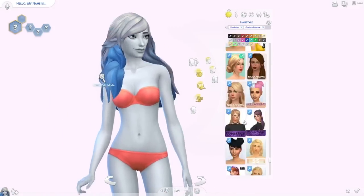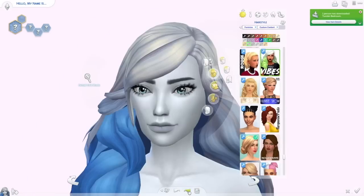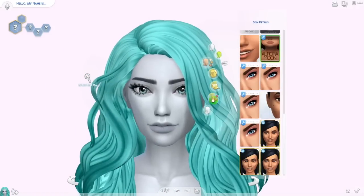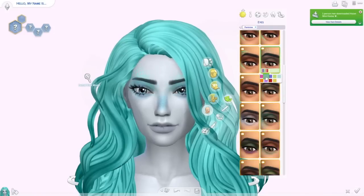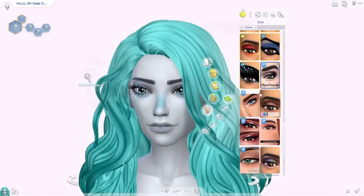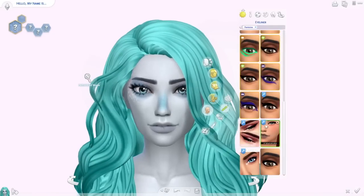So this is Serena. I'm going to go with this teal-colored hair — it's super long, flowy, kind of looks like it's part of the water, and it has a little fishtail braid in it, so it's perfect. We're also using a light blue skin tone and all this blue makeup on her, and we have little mermaid scales on her nose as well.